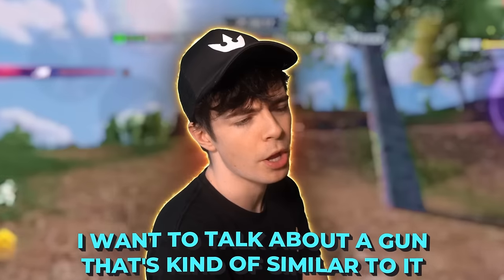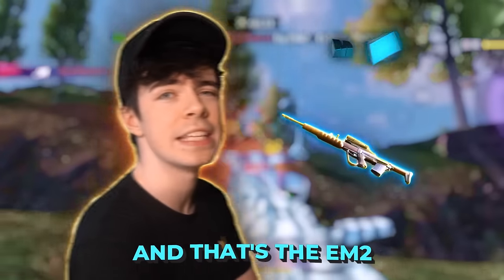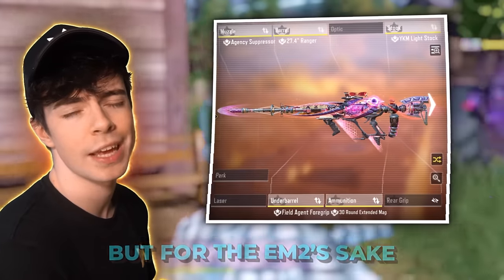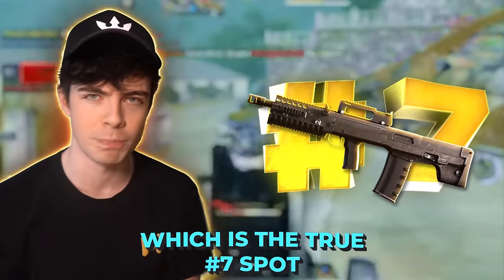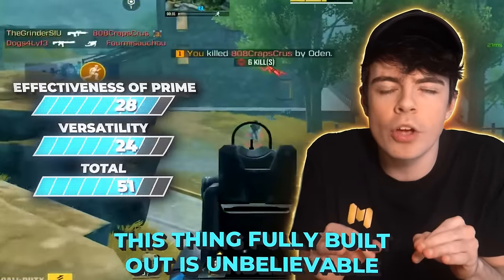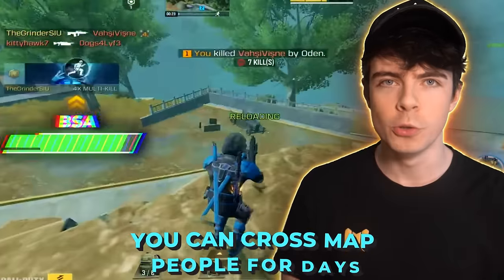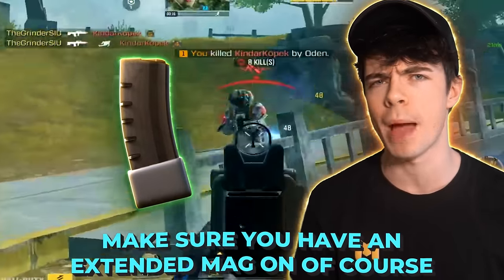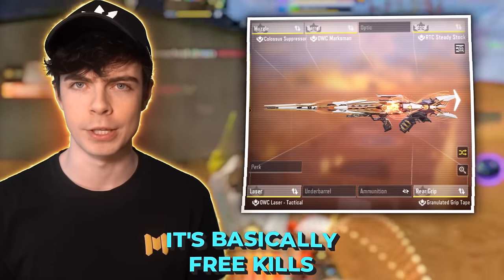Before number seven, I want to talk about a gun that's kind of similar to it but just an underpowered weaker version of it, and that's the EM-2. It's decent at mid to longer ranges, but for that role, you're probably just going to want to use the Odin, which is the true number seven spot. This thing fully built out is unbelievable — bullet spread and accuracy pushed all the way to the max. You can cross-map people for days. Make sure you have an extended mag on it, and if you have the Mythic unlocked, it's basically free kills.